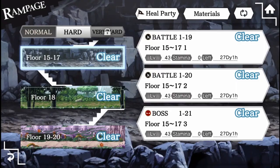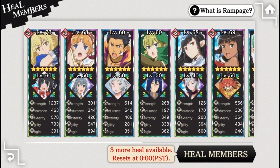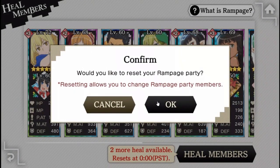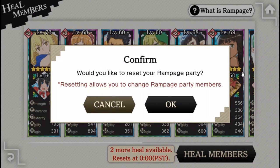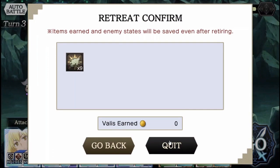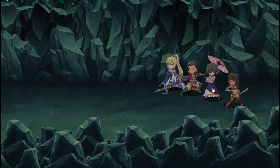You can easily alternate the use of the damaging skills and MP recovery ones to clear through easier enemies faster and recover MP for tougher encounters. There is a mechanic called Heal Party that you can use 3 times a day to completely heal the HP and MP of your Rampage group. Upon using this, you will also be asked if you would like to remake your Rampage group. You can use this 3 times a day and you should make use of all those chances. If you happen to die or retreat during a quest, your progress is saved and you can start the quest from the point you left off at.